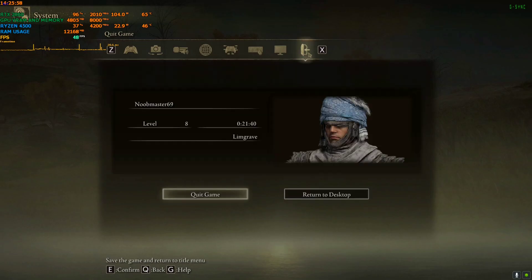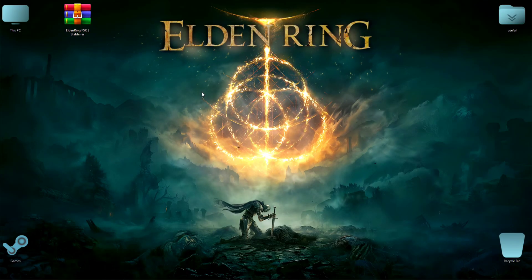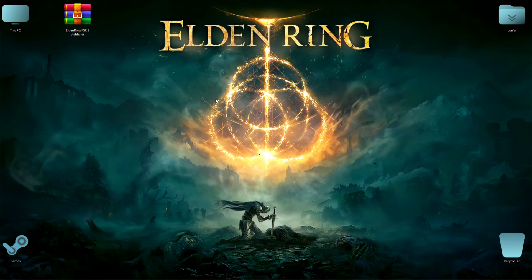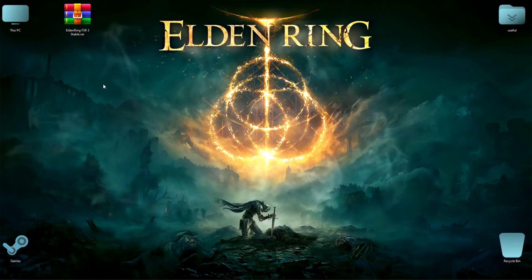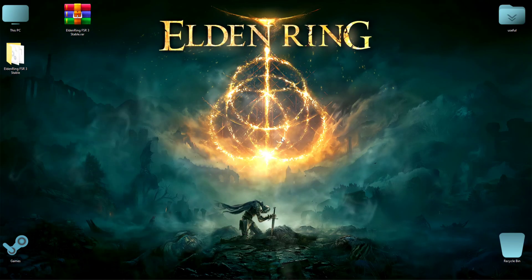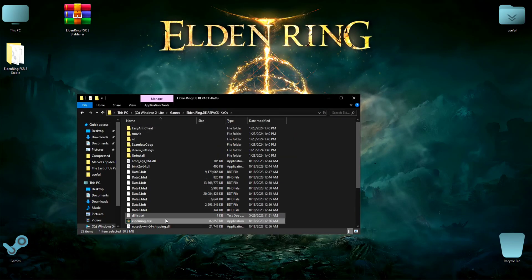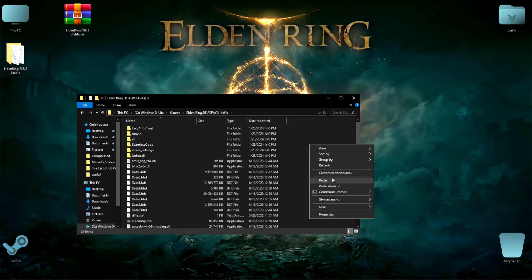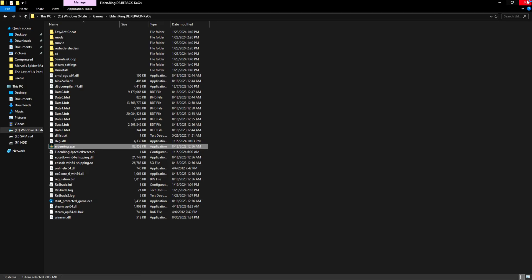After that, download this zip from the link in the description. Copy everything inside the folder, open your installation folder where the eldenring.exe is located, paste everything there, and then run the game.